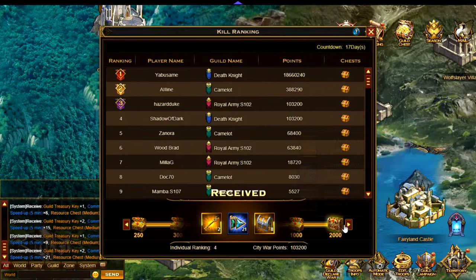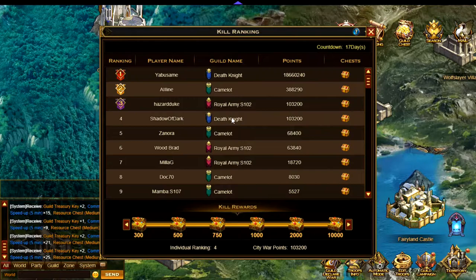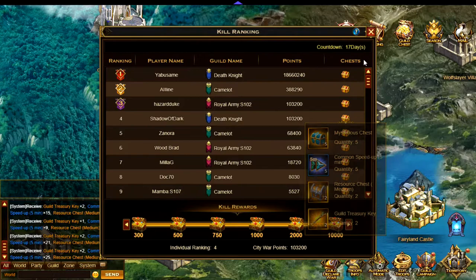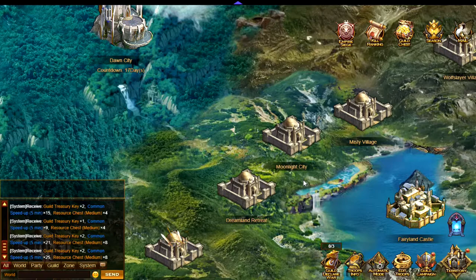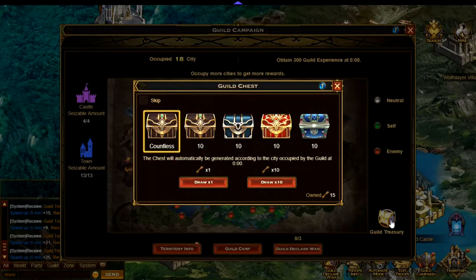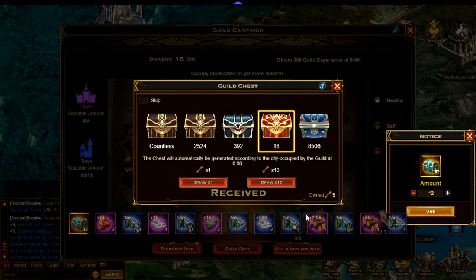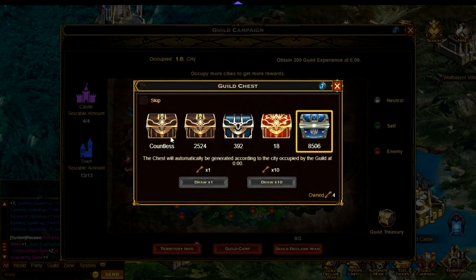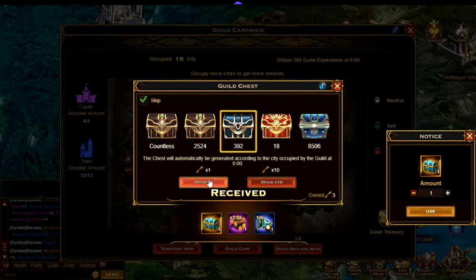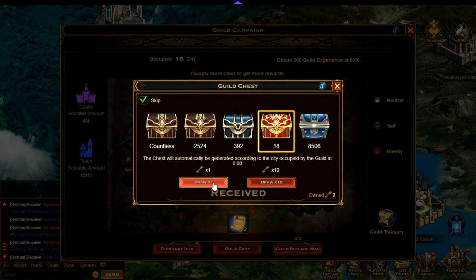So that's pretty much the most important feature — to attack another city. You can see here all of the really useful rewards you can get, so I may well try another city at a later date. Once you have attacked a city you can go ahead and use all the keys that you got. They can be used here, so let's try drawing 10 times. That's the items I got from that plus some chests. You can actually get some decent items from this, and this is pretty much the main focus of territory once you've upgraded everything — capturing cities.